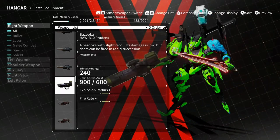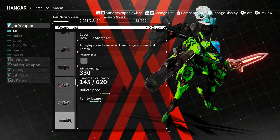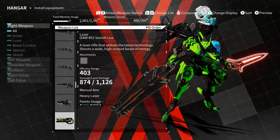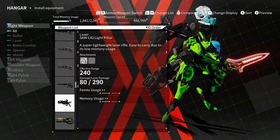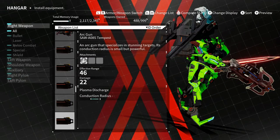The rocket launcher is supposed to have a solid explosion radius. The new laser gun is called the Light Pillar — I actually really like this laser gun too, it's pretty dope.